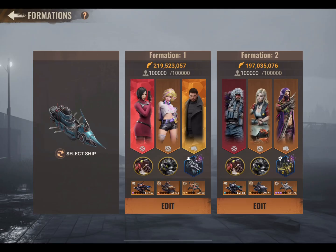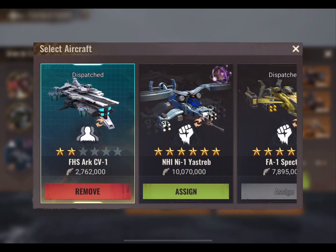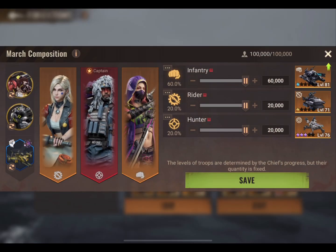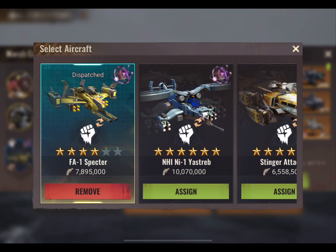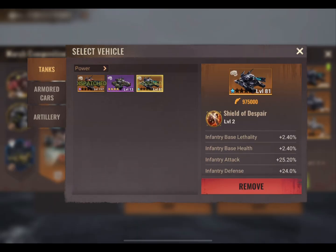First thing first, we need to set our two marches. When choosing your aircraft, make sure to use the correct setting for solo attack. This is the first setting for the Gen 1 plane, Gen 3 plane, and the helicopter. It is the second setting for the carrier. Make sure to select both your monkey and your dinosaur, and that they are equipped in both marches, along with any vehicles that you have unlocked.